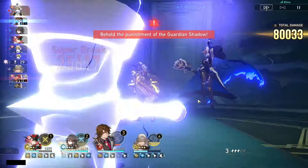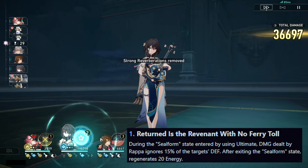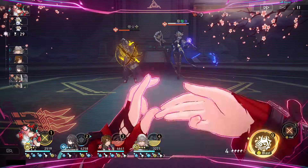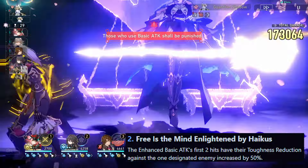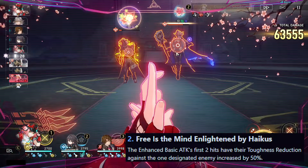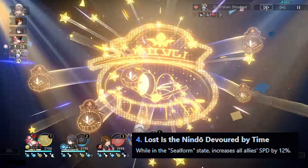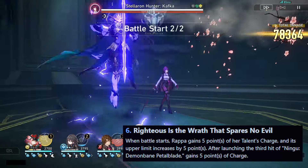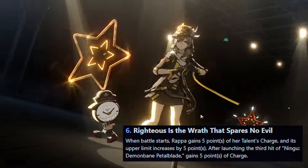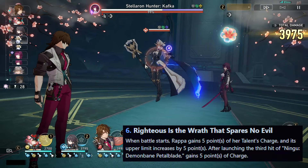For her Eidolons: E1 — during Seal Form entered by ultimate, damage dealt by Rappa ignores 15% of the target's defense; after exiting Seal Form, regenerates 20 energy. E2 — the enhanced basic attack's first two hits have their toughness reduction against the designated enemy increased by 50%. E4 — while in Seal Form, increases all allies' speed by 12%. E6 — when battle starts, Rappa gains 5 points of talent charge and its upper limit increases by 5; after launching the third hit of Ningu, Demon Bane, Petal Blade, gains 5 points of charge.